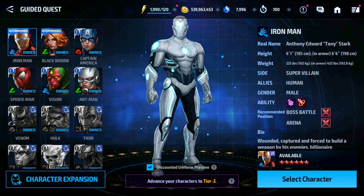The hard way: suppose you don't have Tier 3 Iron Man and you select Iron Man in the guided quest — you will have to advance him to Tier 3 to successfully complete it. This way you will have to invest materials, so I would suggest going with the easy way so you don't have to invest any Tier 3 material.